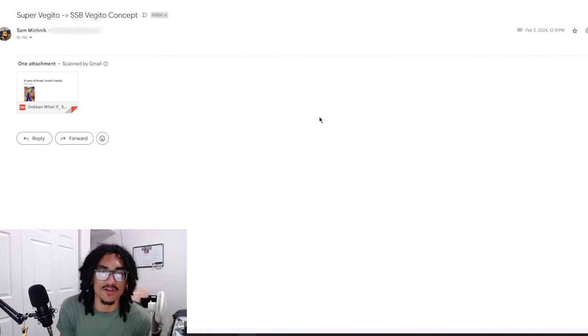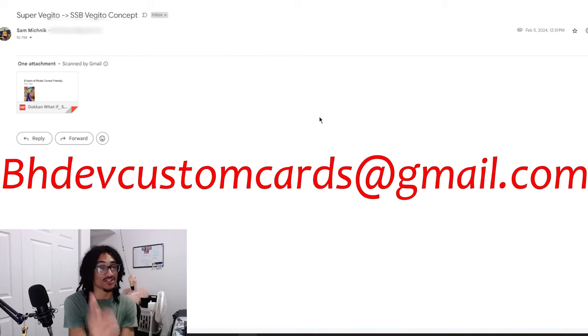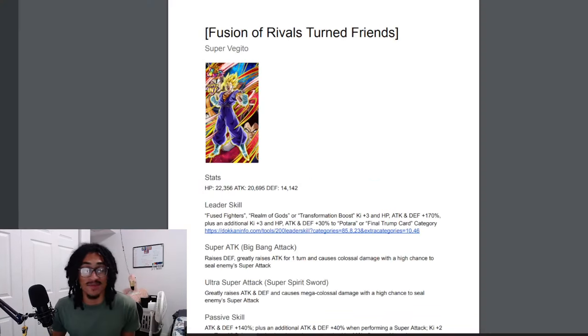Continuing on the custom card review streak, we're going to be talking about a Super Vegeto that transforms into Vegeto Blue, coming in from Sam. Send me custom cards to bhdev custom cards at gmo.com if you want me to look at your card in the near future. I'm getting all these older custom cards out of the way — there's no message inside the email, so let's jump straight into it.